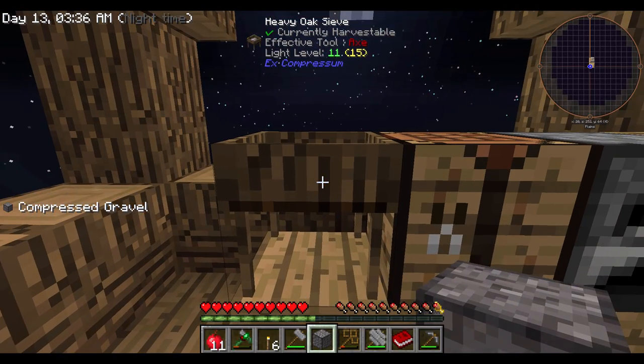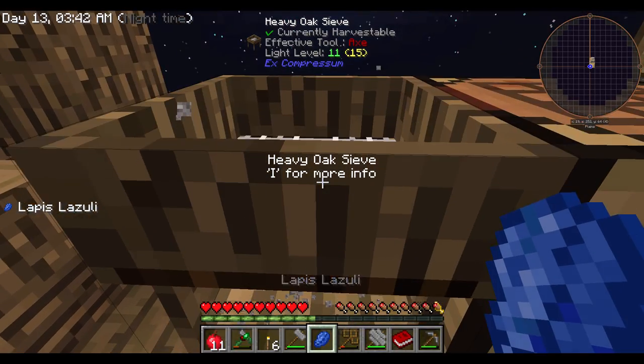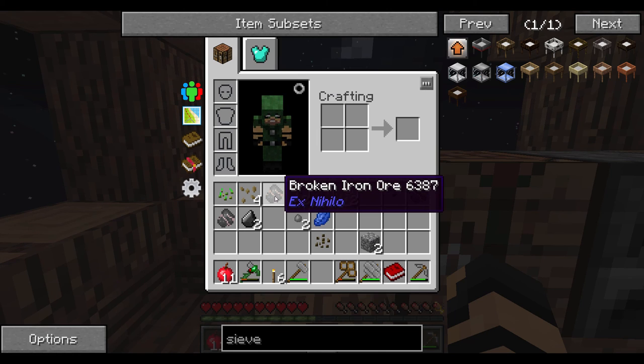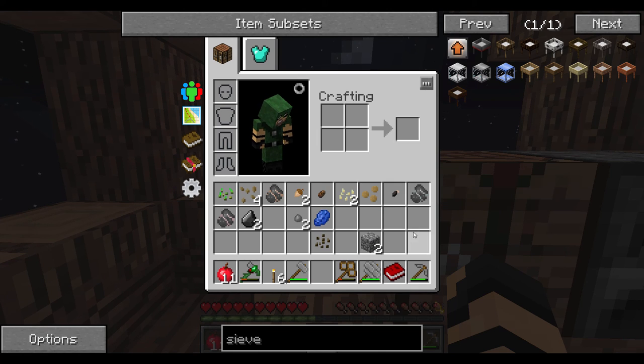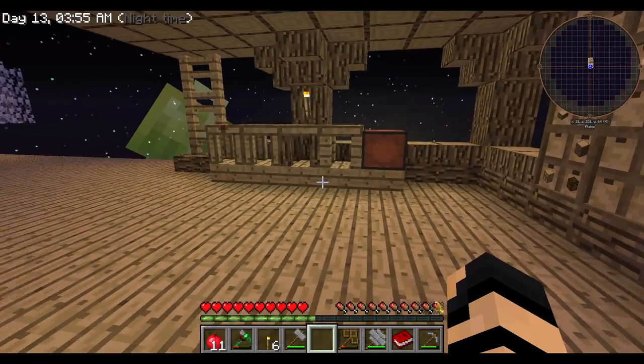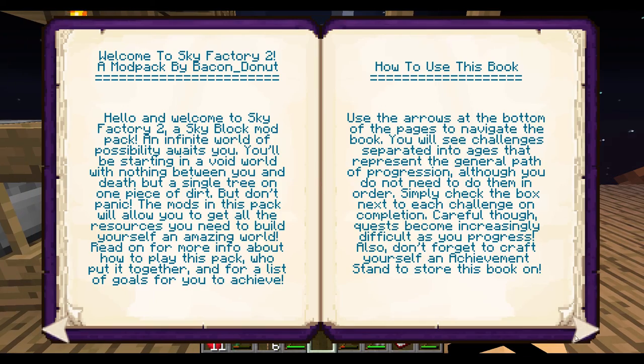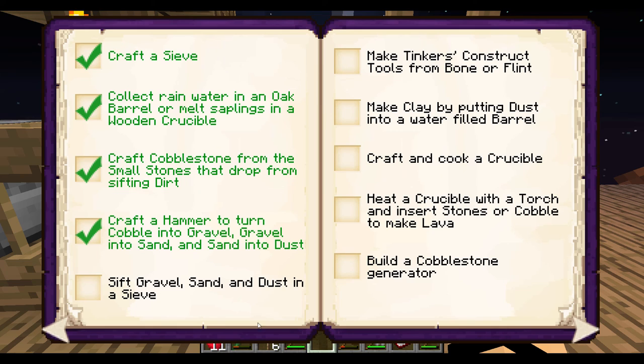You know what? Let's do it — why not? You only live once, right? Oh, I got lapis, and I got broken iron ore. Broken ore is interesting. And I got flint — ha ha ha, that's what I'm looking for. In the achievement book — sift gravel, sand, and dust in a sieve. Yes, we have to — well, actually, I haven't sifted sand, so that is yet to be completed. Make Tinker's Construct tools from bone or flint — well, that's the thing I'm going to do at this point. Let's see if I can make a tool from flint.